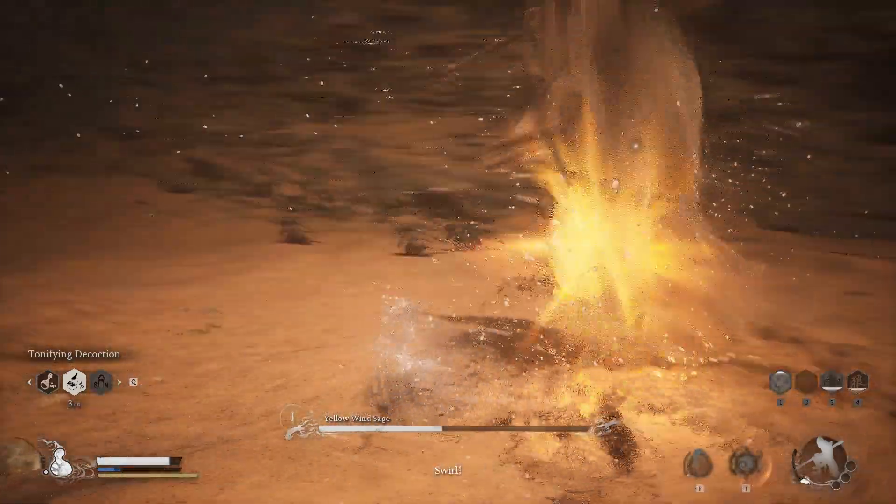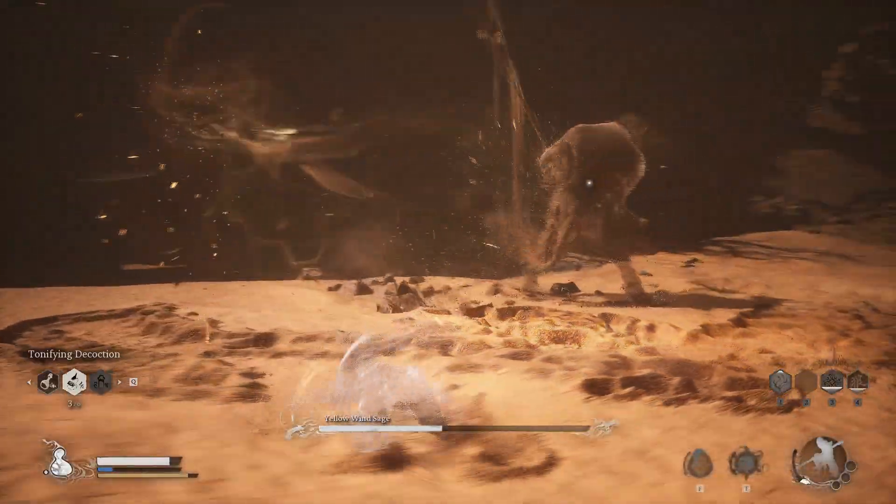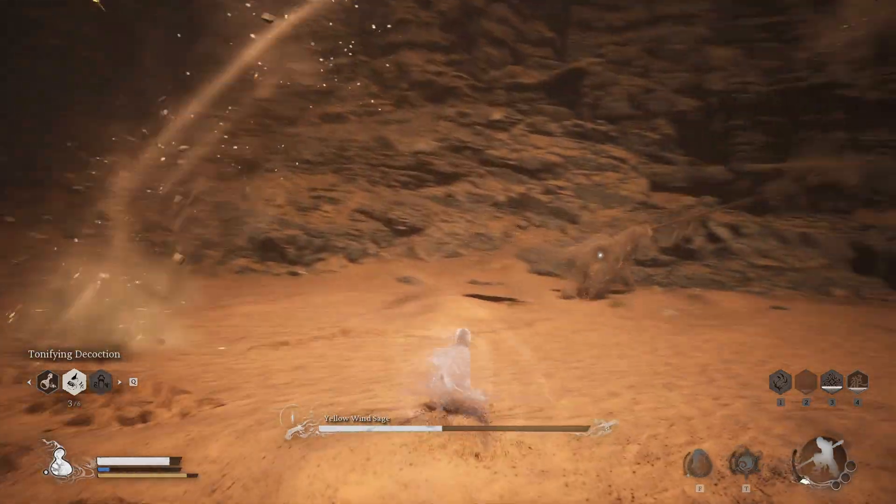Secondly, try to use Cloud Rares when he changes into his wind form, because he will then focus on your decoy and you will be safe for the most part.